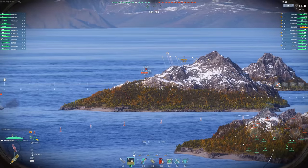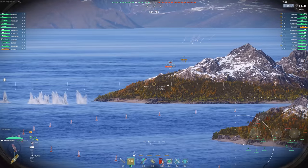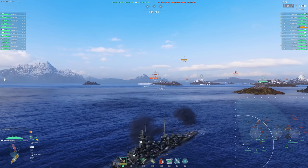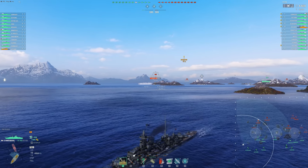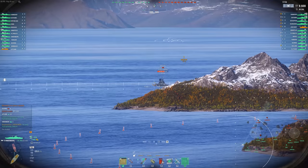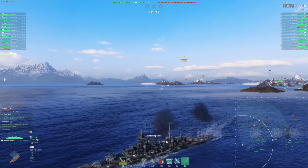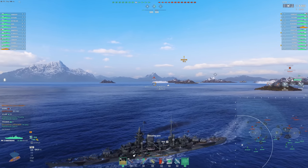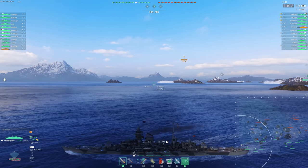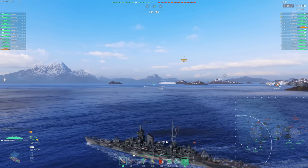I've got two Hindenburg games for you. Both actually go pretty well - the second one much better than the first, as we're going to see in a little bit. I notice that we need to push this flank. The enemy team doesn't really have much presence on the 1-2-3 lines, as you can see. And if we don't get control of this A flank, the enemy team is going to push through C. They're going to get a hold of the really good islands around the B cap, and it's going to be very difficult for us to push back. So it's crucial we start going.